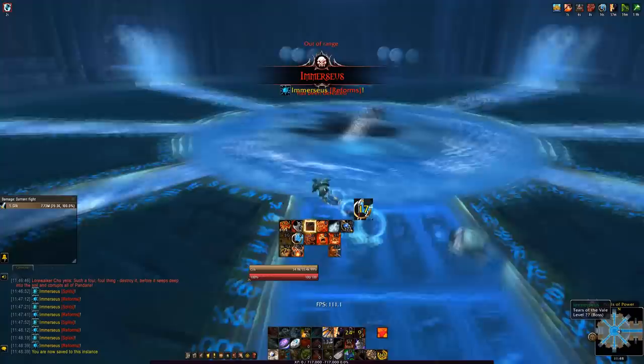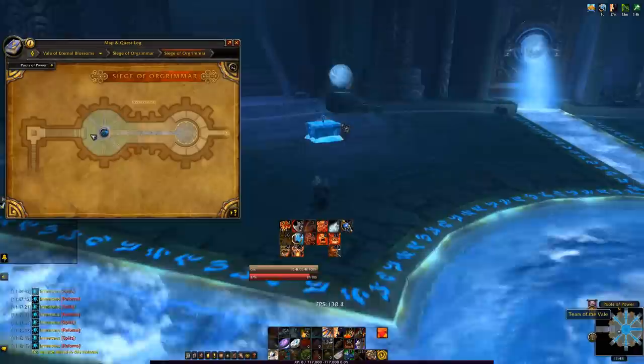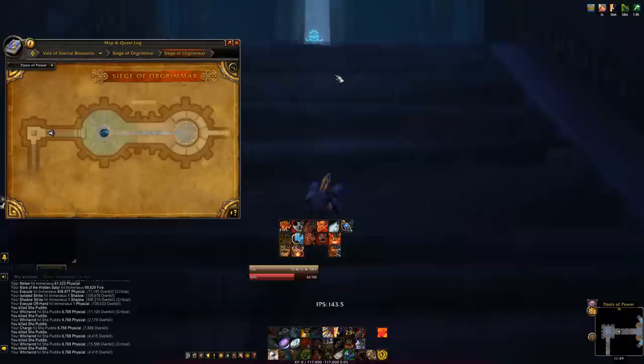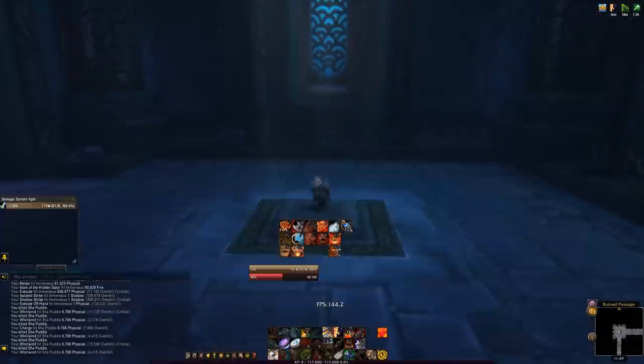I have my map open in case you get lost. Once you kill Immerseus, there's a chest behind him that you can loot. I highly recommend looting things in here — you can sell gear to a vendor for decent gold, and some BOEs might drop that you can sell on the auction house. After looting, go up the stairs and stand on the altar where there's a light to get an extra action button. Press it, a cinematic plays, and then a door opens.